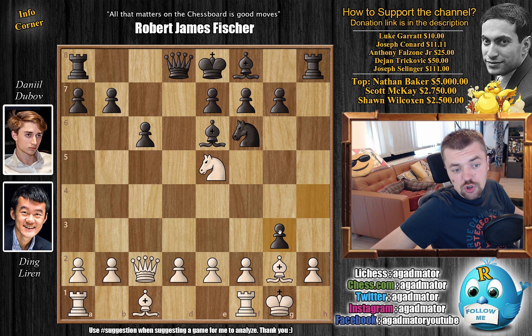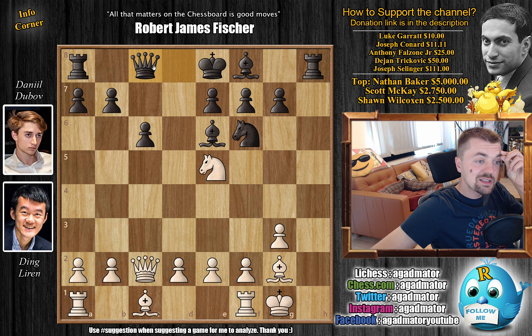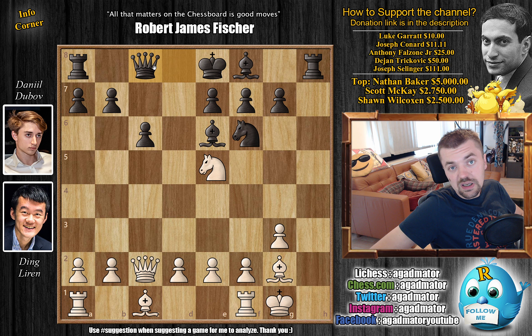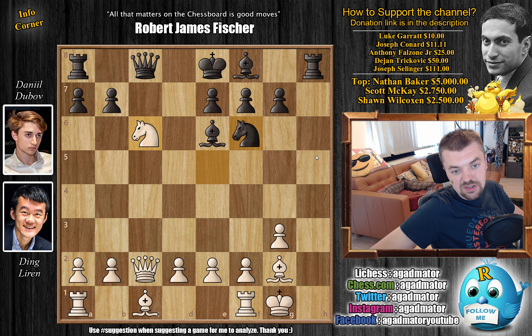But Dubov just continues his attack — H captures on G3 and we have H captures on G3. This position has been reached before in 2016, Levon Aronian versus Wesley So, where So played Rook to C8 and Wesley lost that game to Levon. But here we have Queen to C8 instead. Queen to C8 is a new move in the position, so already as of move 12 we have a completely new game, where Dubov is kind of inviting Knight captures on C6. For example, captures, captures — if Queen captures on C6 you just win the game. But of course you also lose the Rook, so after Knight captures on C6 you'd have to play something like Bishop to H3.